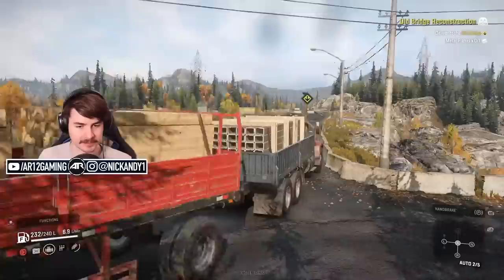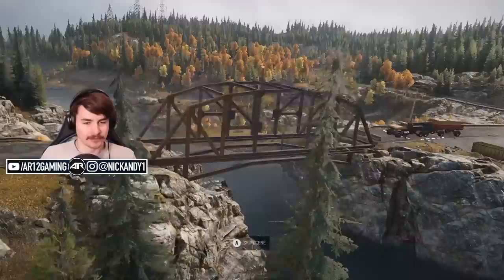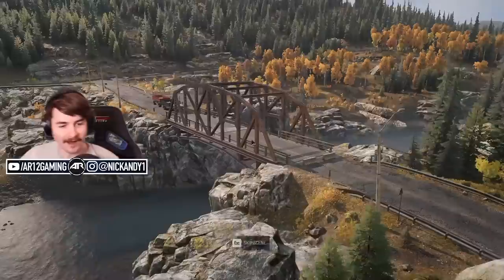Where is my drop-off spot? It's just up here. Let's go — here is the old bridge. We have arrived after some unfortunate events, for sure. Let's unload the metal — that's actually really, really cool. And let's give you the wood as well. I'm going to try to be lazy with this.